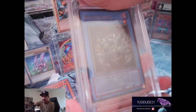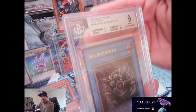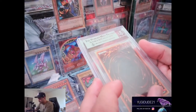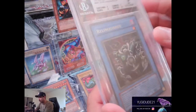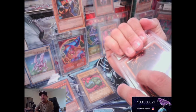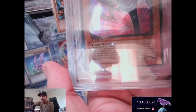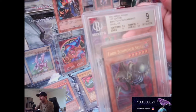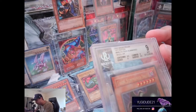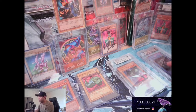First up is a first edition Relinquish from Magic Ruler, first edition. I'm truly happy with the grade which is a nine - everything got a nine except for surface, which got a 9.5. First edition Relinquish, super pumped - won that one in auction. Then this one I went nuts when I saw I won it: Toon Summon Skull first edition Magic Ruler, and this one also got a nine. Centering and surface got 9.5, unfortunately the corners and edges didn't quite make the cut for Beckett, but these two first edition cards are epic and now part of my collection.